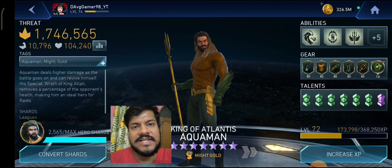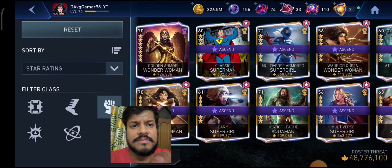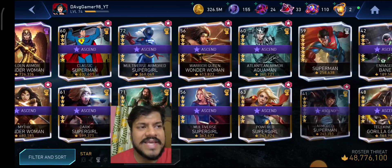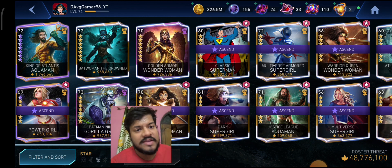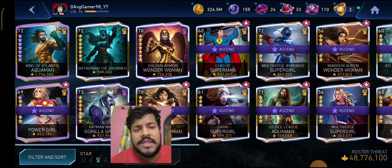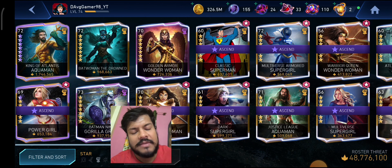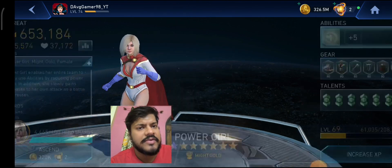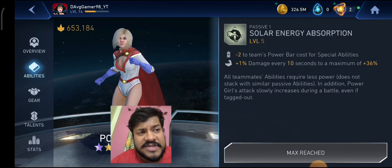For the might class, let's filter those characters. There are a lot of might class characters that can be ascended. The best character to upgrade first would be Batman the Drowned if you have enough shards, but King of Atlantis Aquaman works just as well. Batman Ninja Robin ascended would also be good, but it's mainly a combo builder rather than a great damage dealer unless used specifically within the Batman Ninja team. Power Girl has an interesting modifier — plus one percent damage every 10 seconds up to a maximum of 36 percent.